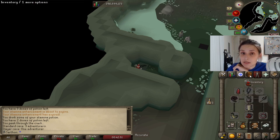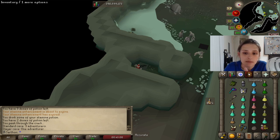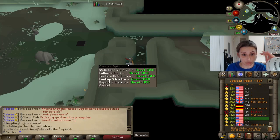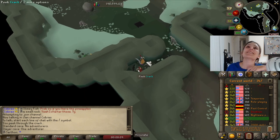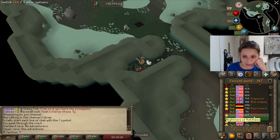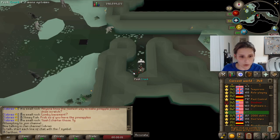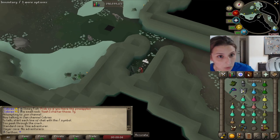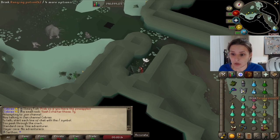To get Dagenoth on slayer task is best because you can use your imbued Slayer Helmet, which you can imbue from Nightmare Zone, and it allows you basically to have 16% more attack, defense, and accuracy on mage, range, and melee. So we need to hop worlds. We have no adventurers in the Slayer Cave now, which is what we want. You can only kill the Dagenoth Kings on task in the Slayer Cave, which is good — you'll have less people crashing.